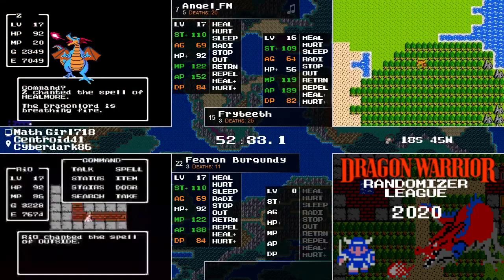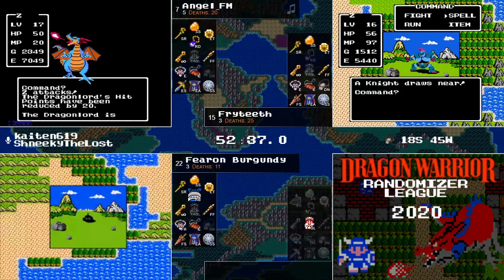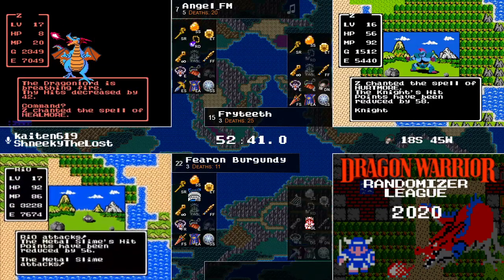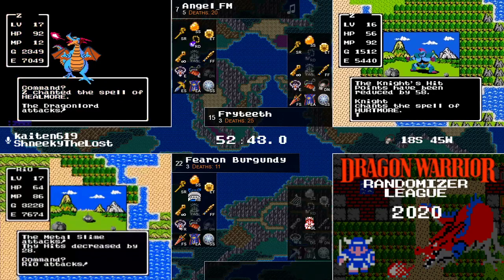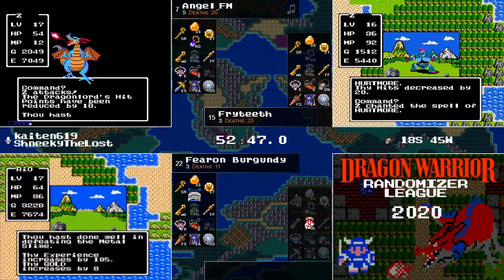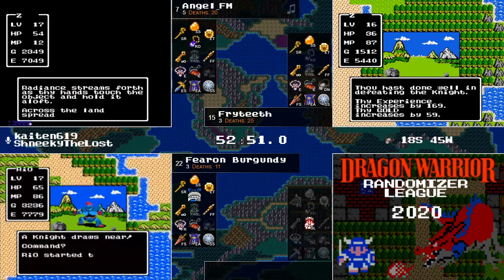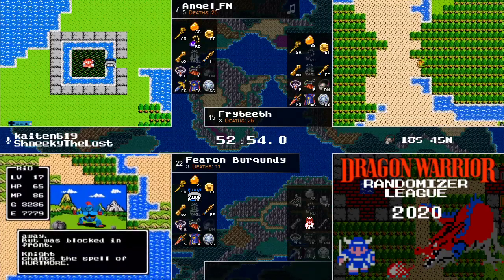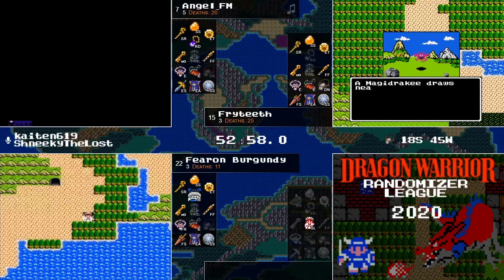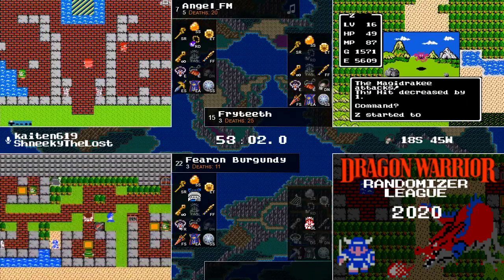So far just breath and attack — I don't see any skills coming out. Could a miracle happen? Dragon Lord is being very generous with the physical attacks, giving Angel a chance to do some doubles. Angel is about to run out of Hurtmore — he only has like three left. Some risky plays attacking on 48 but it paid off. Get out your GGs — AngelFM has defeated the Dragon Lord and will go home to slide into first place!